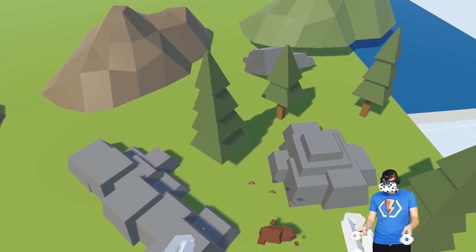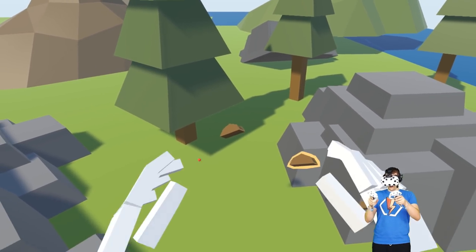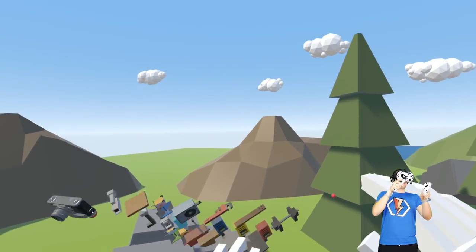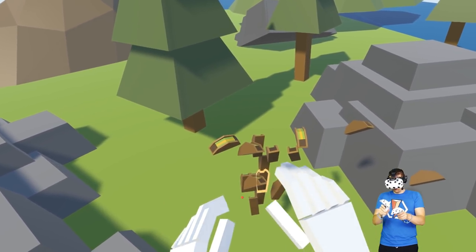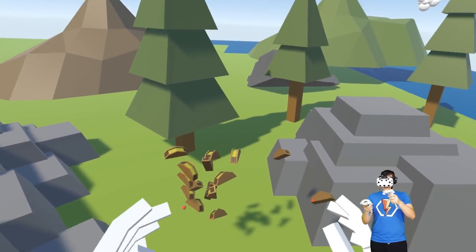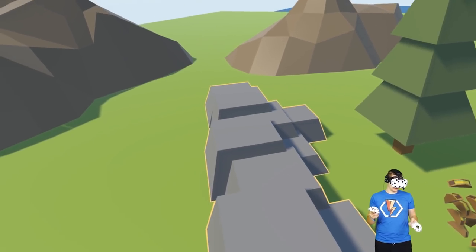This is gonna take a lot of tacos. Let's turn off snapping so we can just move these things around. I'm gonna try and sculpt some sort of creature out of just tacos. Alright, let's start setting up this area.